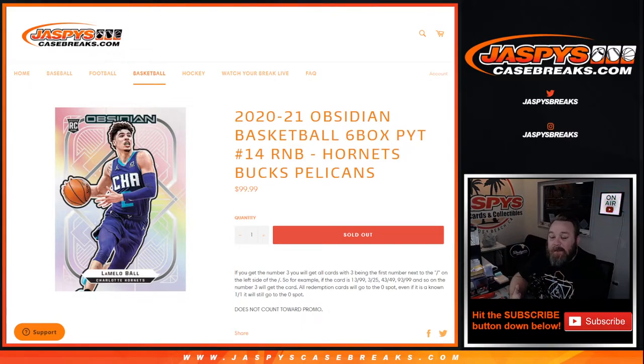This works just like every other random number block where every person in the spot — 10 spots total — everybody gets a number from 0 through 9 for the break. If you get the number 3, you'll get all cards for those teams, with 3 being the first number next to the slash on the left side of the slash.